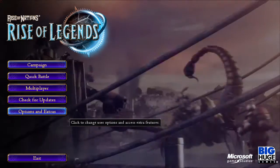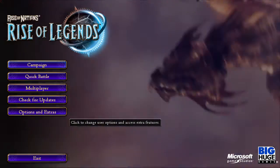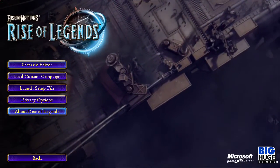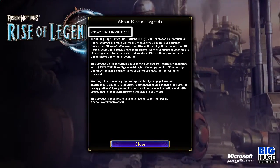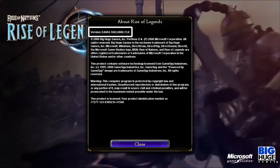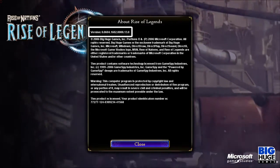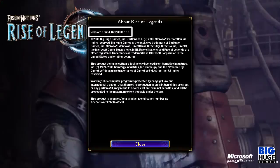This is basically the starting screen. In order to check the version number or update status of this game, you have to go through a few screens. Go to Options and Extras, then Utilities and Information. Up here there is an 'About Rise of Legends' button that you can click to check the version number. I think version 0.0604 is the vanilla state. The European version might be a bit higher since its release date was after the North American version.